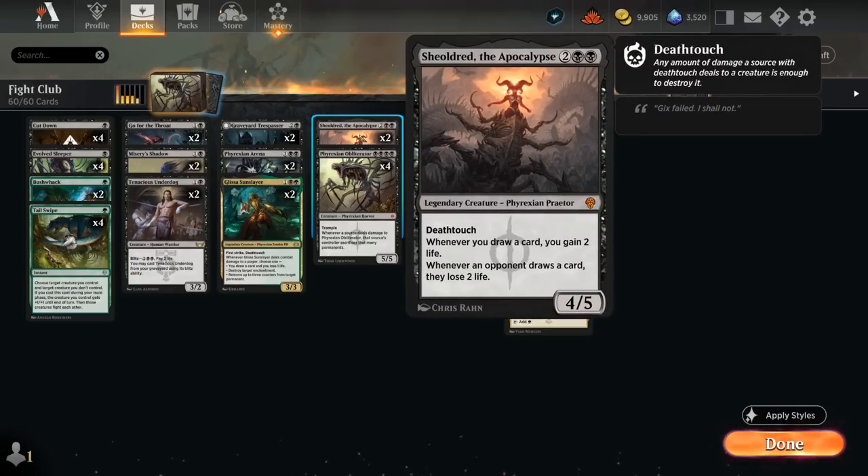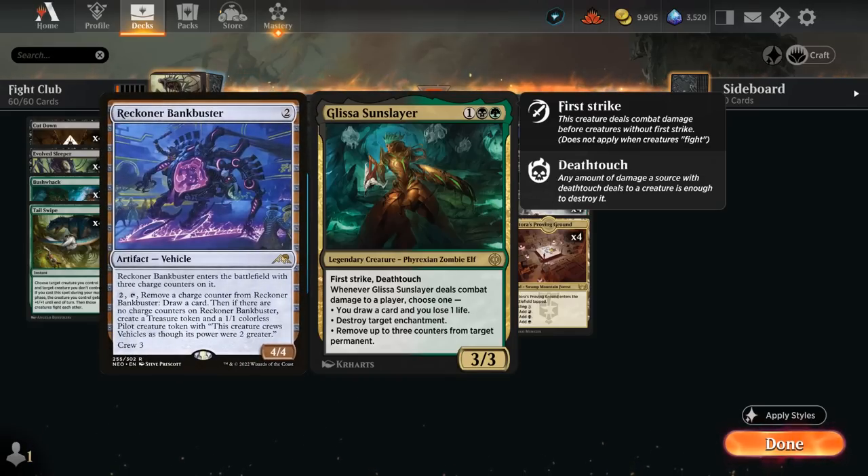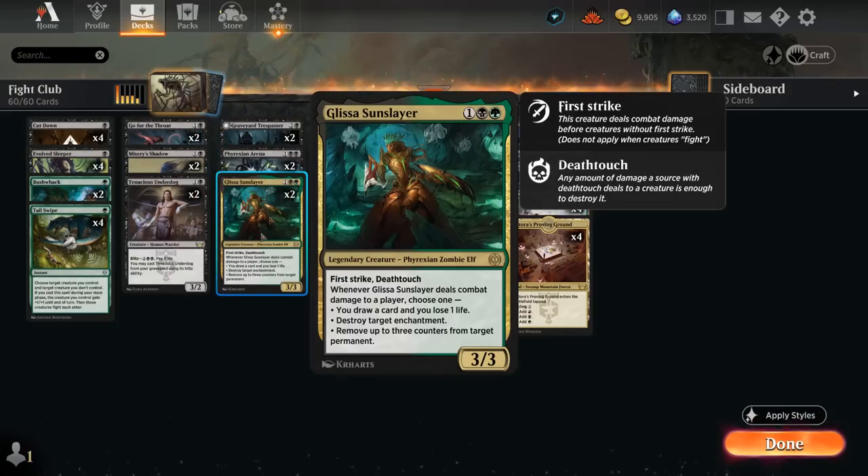If we have a Shieldred in play we will gain two life whenever we draw, which can make up for the lost life from Phyrexian Arena. We also have two copies of Glissa Sunslayer, another payoff for playing black-green specifically — a 3/3 with first strike and deathtouch, incredibly difficult for the opponent to block. Whenever Glissa deals combat damage to a player, we get to either draw a card at the cost of one life, destroy an enchantment, or remove up to three counters from target permanent.